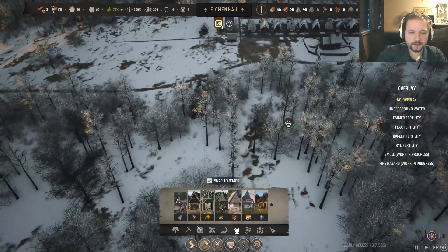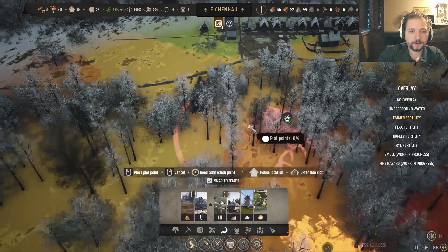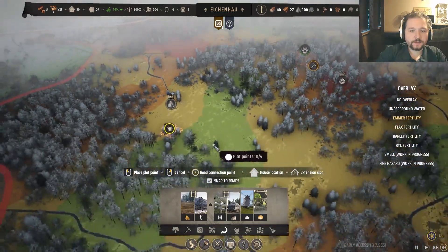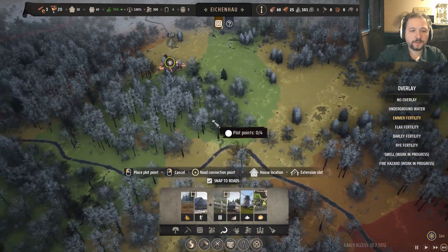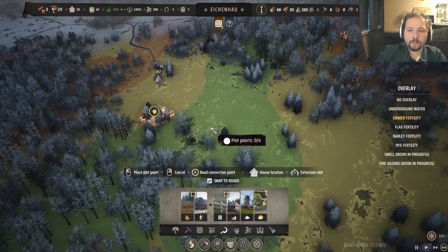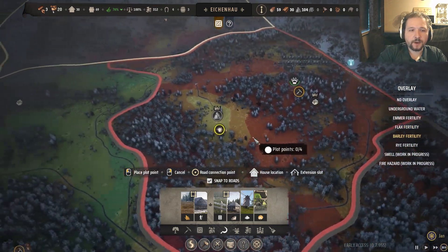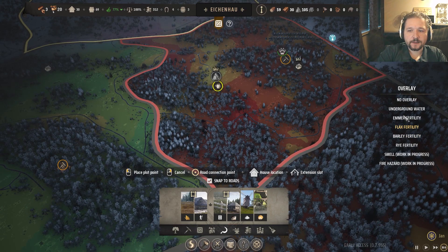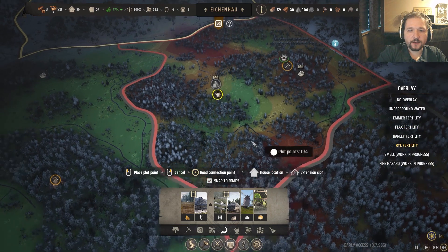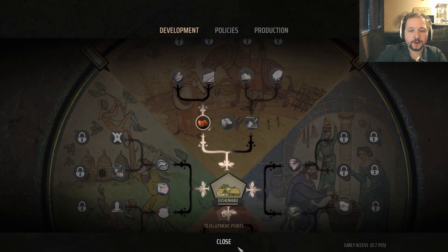Okay, farming farming farming — let's see. Down here is pretty damn green, but not so much for flax. Do we have any place that's good for barley? Not in our territory. Flax also not in our territory. Rye — I don't think we have rye. Well, sucks to be me I suppose.